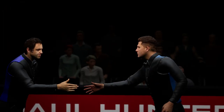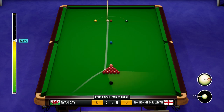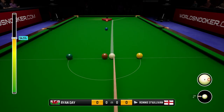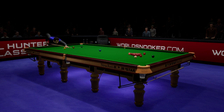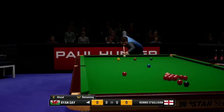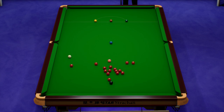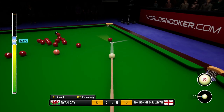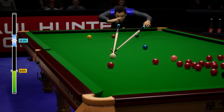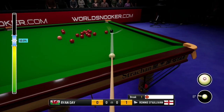So here we are, ready and raring to go. First frame, Ronnie O'Sullivan to break. We're going to break off in this best of 7 encounter, so all 7 frames will be in this video. Hopefully this will be a fun match. It's a good break, good length on the cue ball. And it's a really poor safety shot from Ryan Day, so it gives us a good opportunity to get our hand on the table and pot some balls.